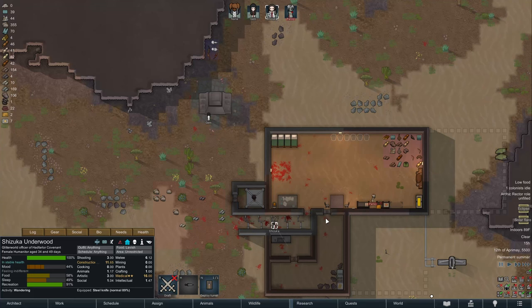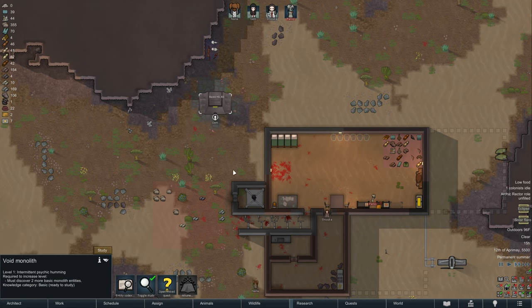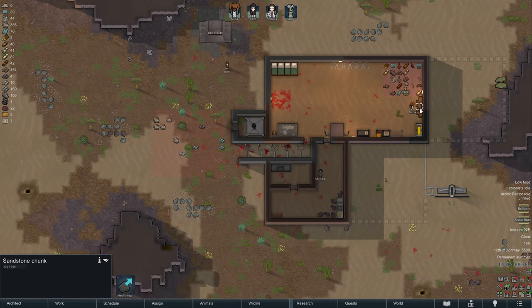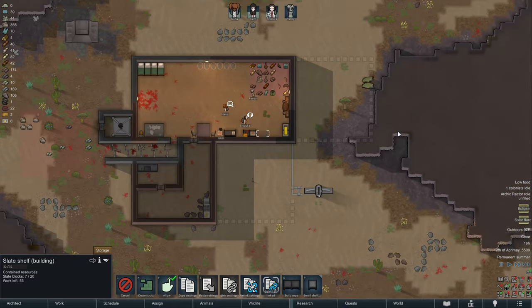Hello, welcome back to RimWorld. We're continuing our playthrough here — females only — and we are studying the monolith. This is our first anomaly run, and we are attempting to get a kitchen going and get some stone chunks cut up, get something resembling a functional environment.